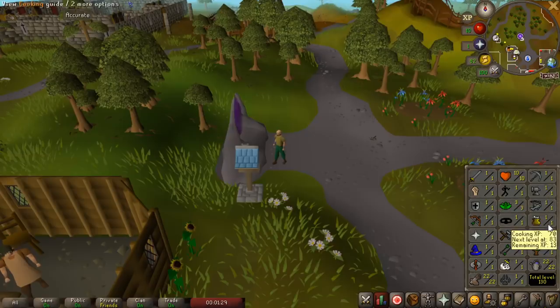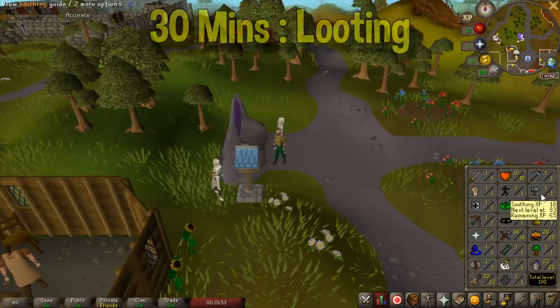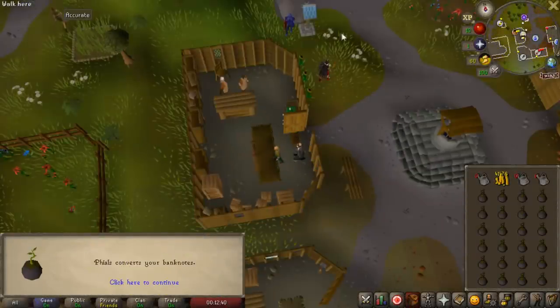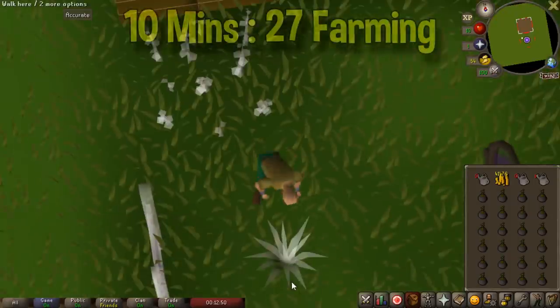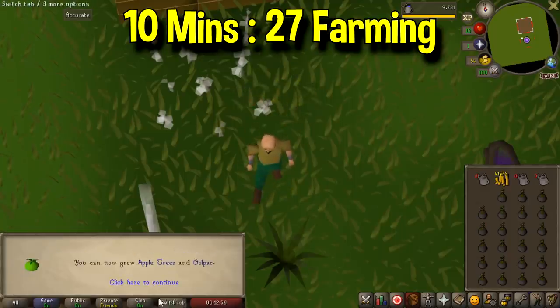There's actually one more requirement I just remembered — we actually need 40 fire making to use the balloon transportation system to the lumberyard. Now it's best to do this in this order anyway, because you get fire making experience for doing the Enlightened Journey quest, which will save us a bit of time — especially with how expensive those oak logs are. So I'm going to go ahead and scrounge another 100k to 120k from the ground using the same method as earlier. That last plant is going to give us 27 farming and construction, which with the boost will be our very last requirement for the quest.